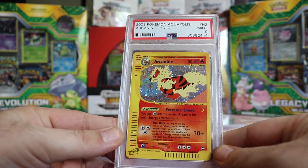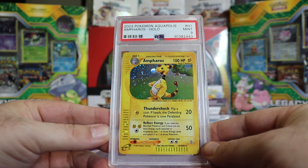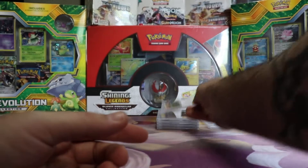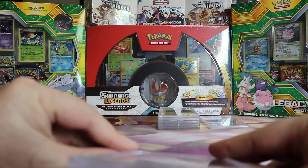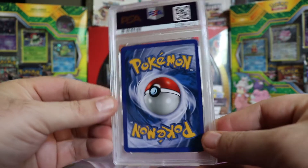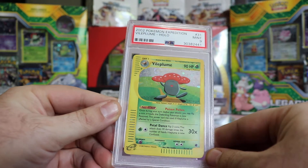Next we have a Mint 9 Aquapolis Arcanine Hollow. Next we have a Mint 9 Ampharos from Aquapolis Hollow. It's probably gonna end up being like 3 videos just like the last bulk order, so I'm just gonna give you shots of both sides and move on to the next card. Next we have a Mint 9 Expedition Vileplume Hollow.